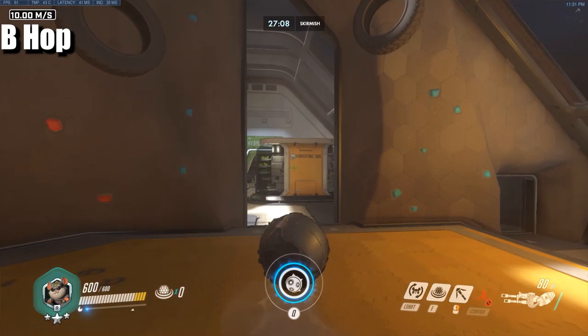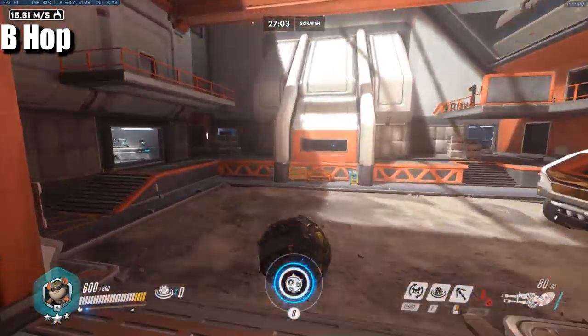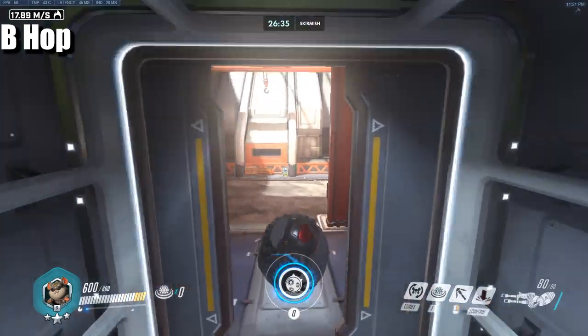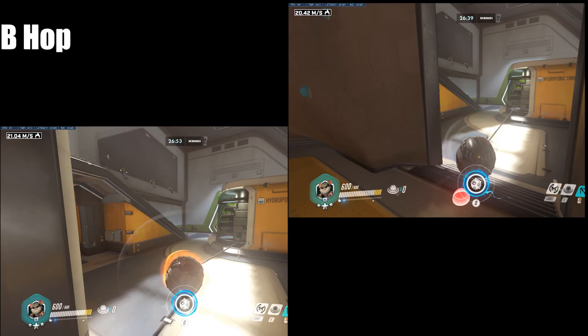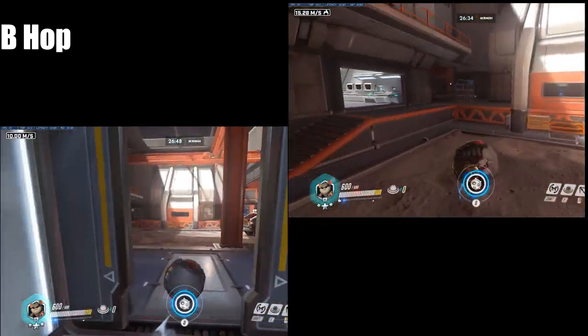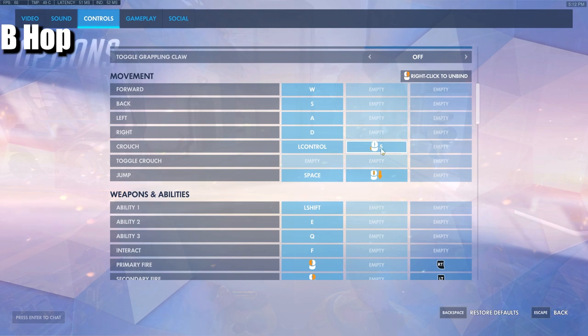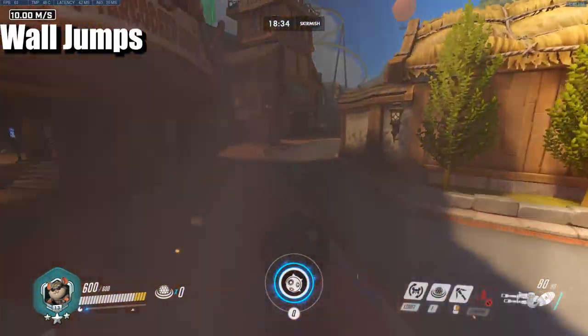Just like in other games with characters like Lucio, you can B-hop — jumping as soon as you hit the ground to maintain momentum. With ball, you stay on fireball for 1.5 seconds after detaching your grapple. As it's ending, you jump, and as you're landing and hitting the ground you jump again and again. As you can see in speed comparisons, you keep your speed up. I have my jump bound to scroll wheel down, which makes it much easier.